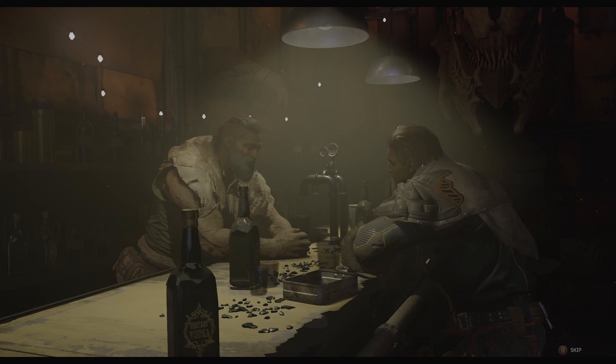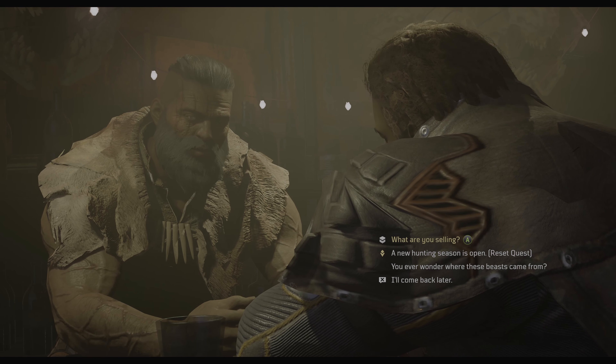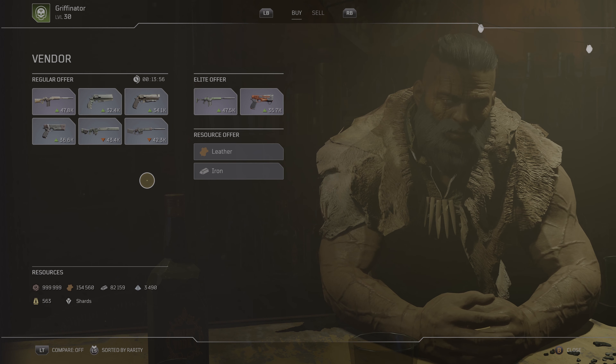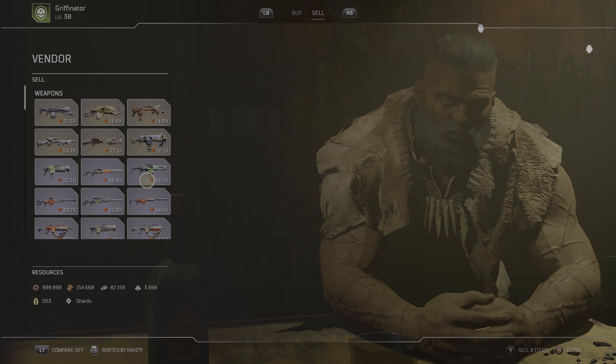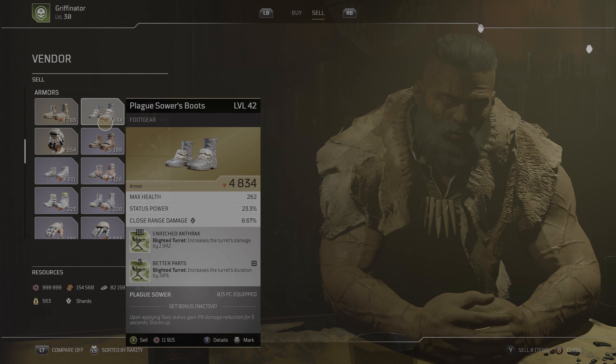...here is the secret: do not exit out. Instead, you're going to want to go to his store and see what he has for sale, or better yet, see what you have to sell him. You're going to see the legendary that it dropped. It doesn't save the game yet, so all you have to do from here is restart your game.